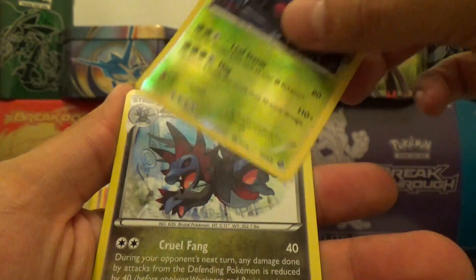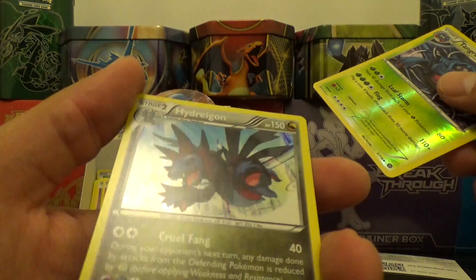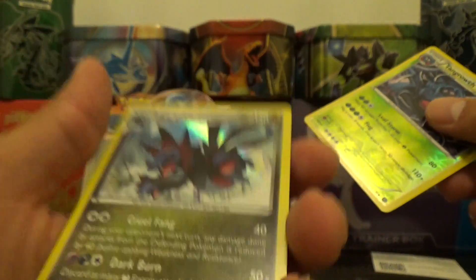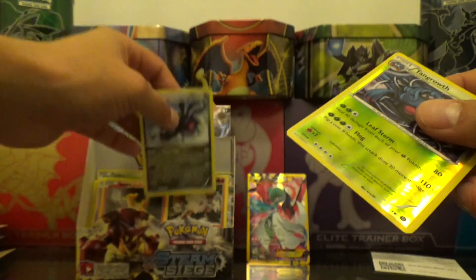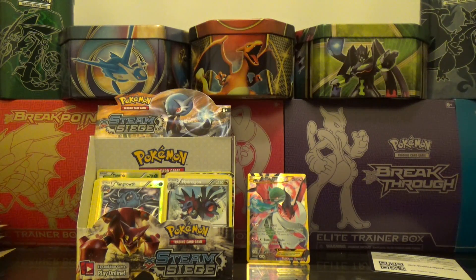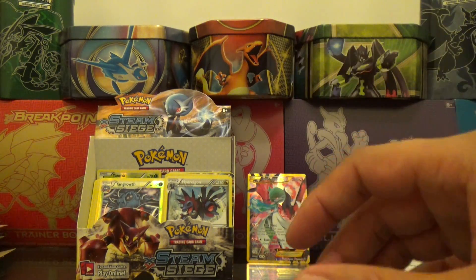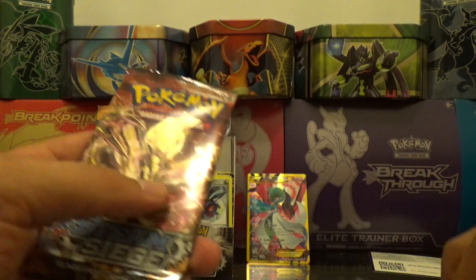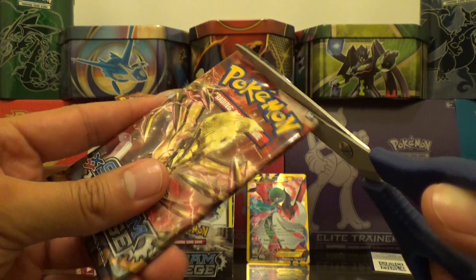Reverse Tangrowth and a holo rare Hydreigon — nice, super nice! Boom boom, okay. We're on pack five of nine with a Bright E-Belt.